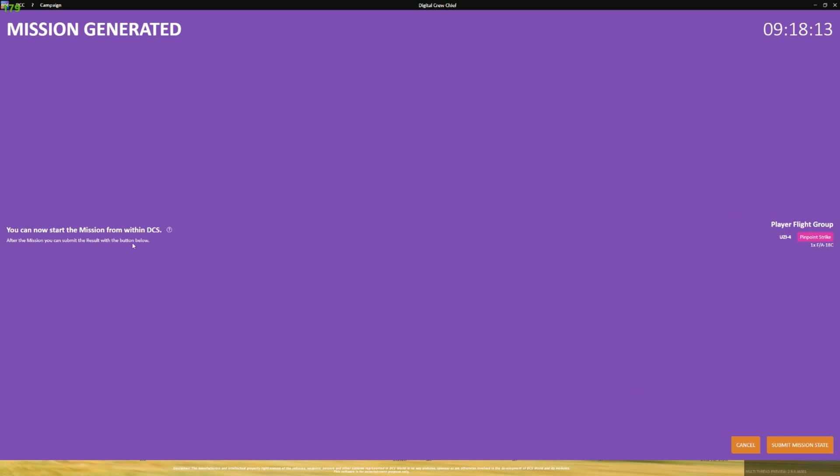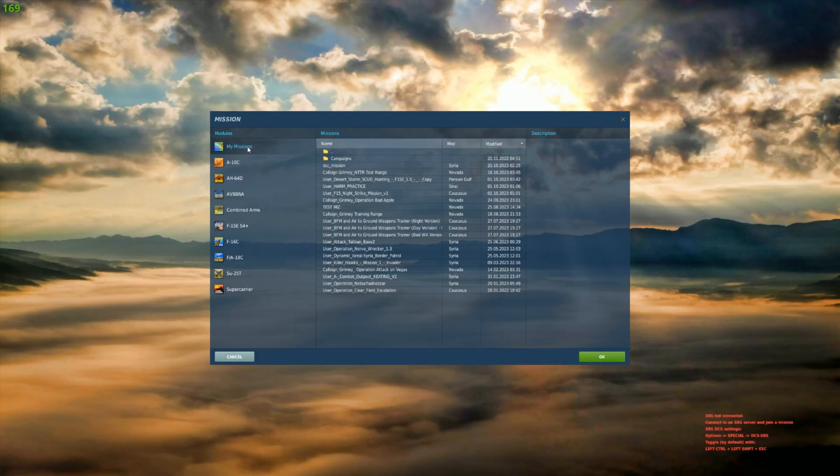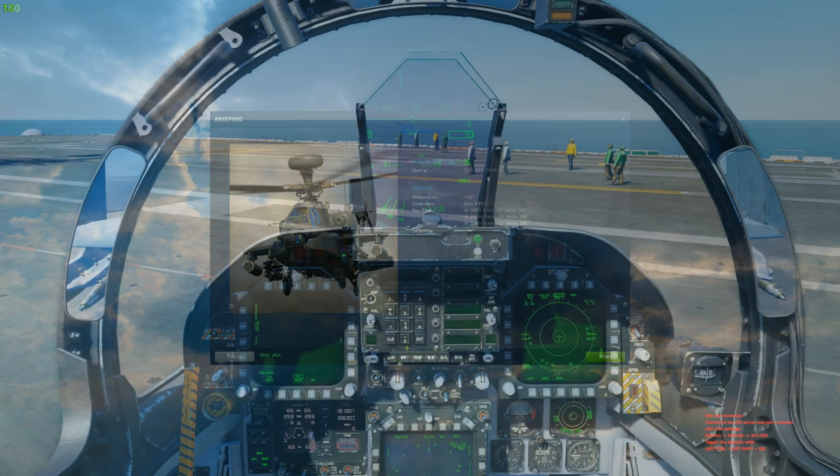Once it says ready for takeoff, come down to the bottom corner and hit generate mission. You'll get a message saying you can now start the mission from within DCS. We're going to leave DCC up in the background — it's not going to bother anything. Pull up DCS, come to mission, go to my missions, and you'll see the DCC mission right there for Syria. Go ahead and hit OK.